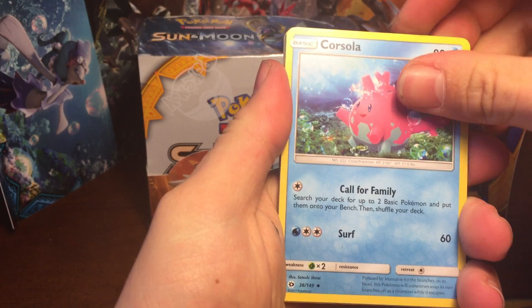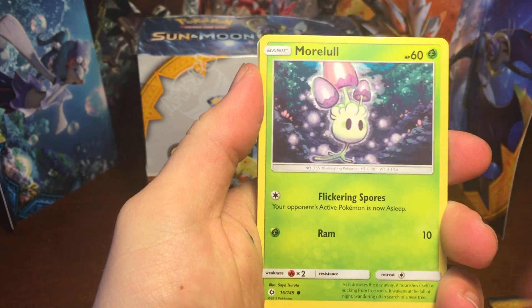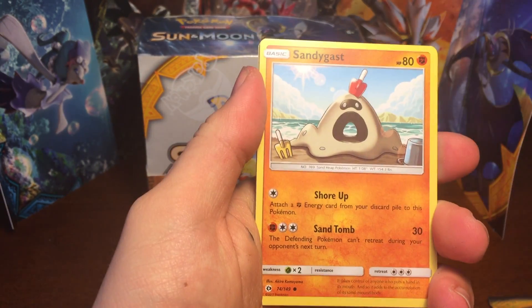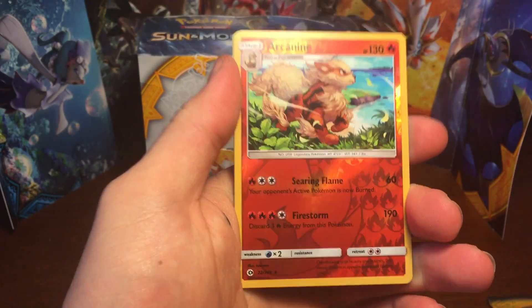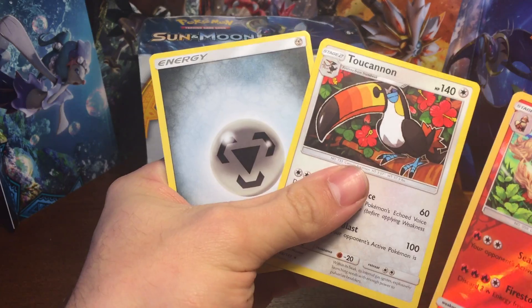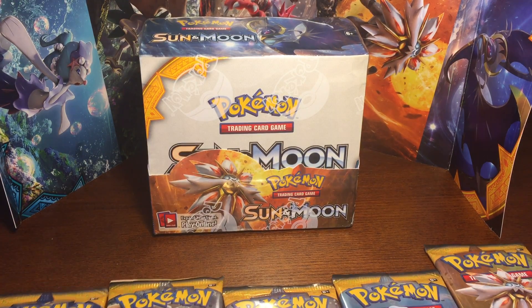Pack three: Law energy retrieval, Stantler, Murkrow, Skarmory, Caterpie, Sandygast, Roggenrola, a reverse rare Arcanine, two Cannon, and a steel energy. Very nice.